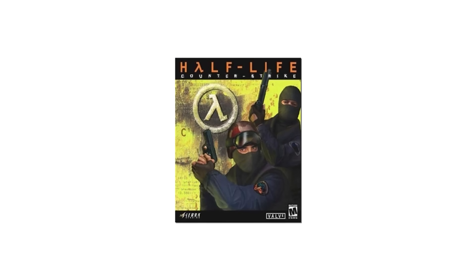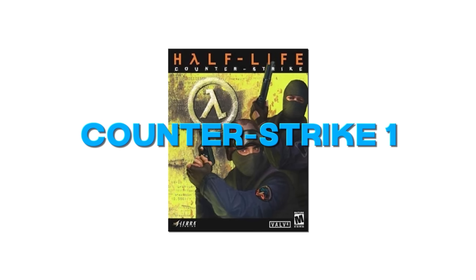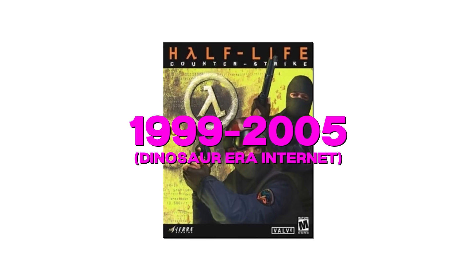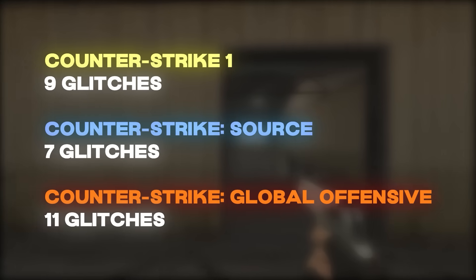We're going to have to go way back — as far back as the original Counter-Strike released in 1999. I'm not going to be labeling the versions of the original Counter-Strike, because some of these glitches have been present since version 1.0 to 1.1 to 1.2 and so on, so I'll just be calling this Counter-Strike 1. There were plenty of glitches and bugs, but since it was from the dinosaur era, it's very hard to find traces of them on the internet. Just expect way more documented glitches in CSGO than the older games.